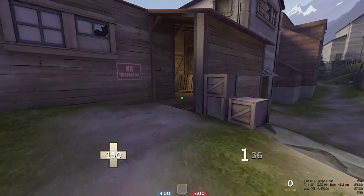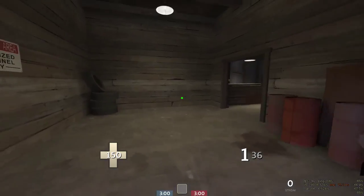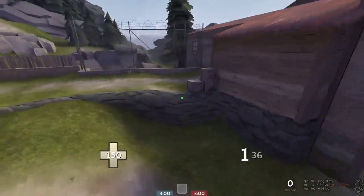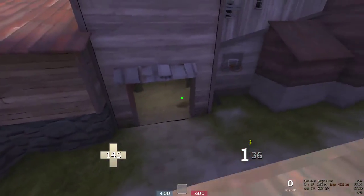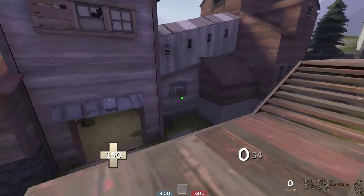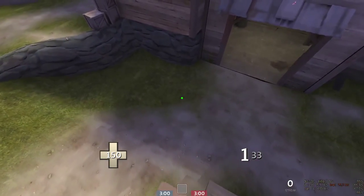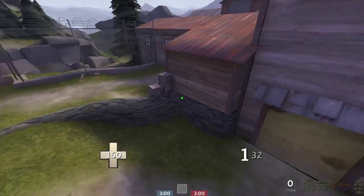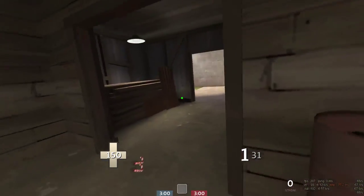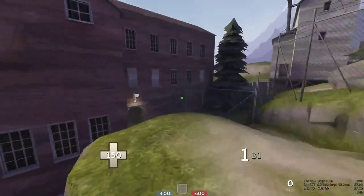Spamming the right entrance with your soldiers is probably the easiest part of this hold. For the middle entrance, this area is quite large but the entrance itself is small. You can have your scout up here spotting for the soldier. The soldier can sit here or even higher up — higher ground is always preferable. As soon as they come out through the little entrance, you spam the big one and make it really hard for the enemy to push through.